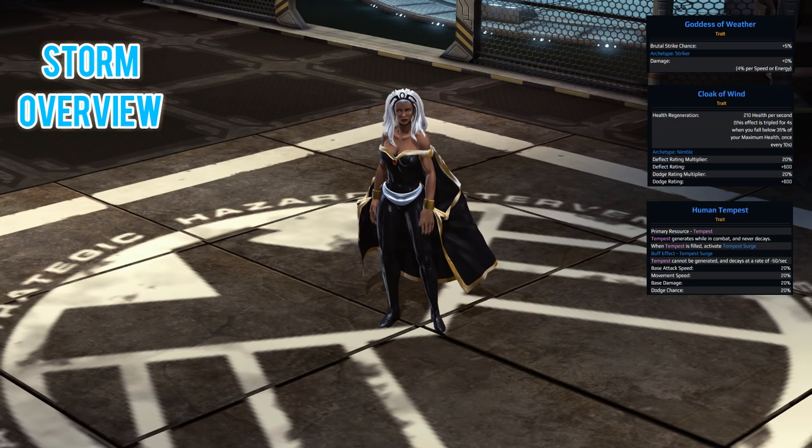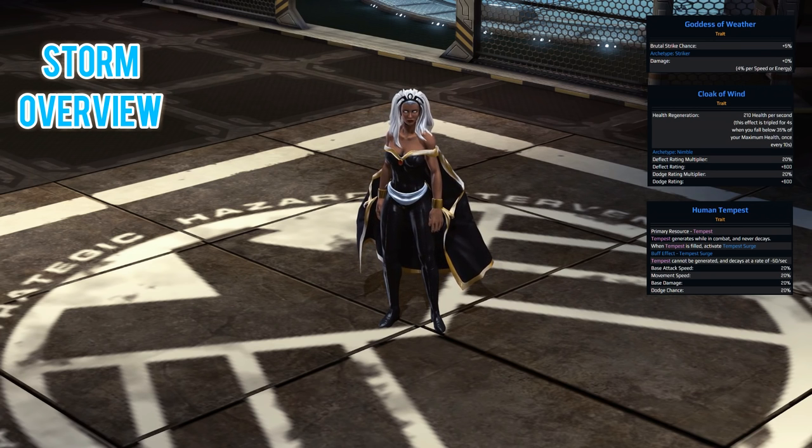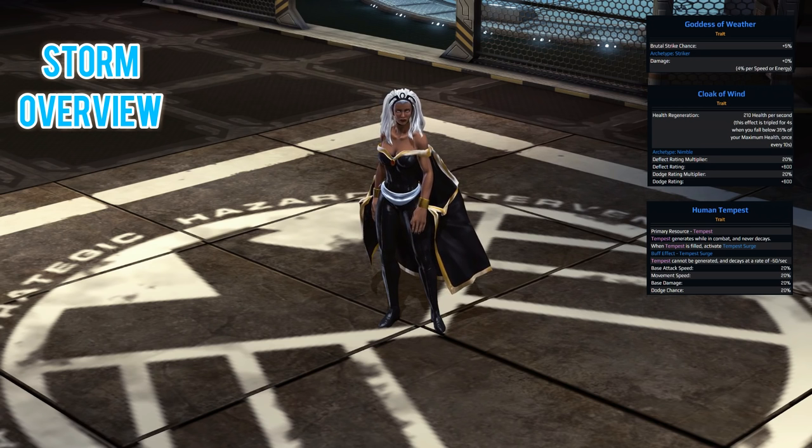Tempest generates while in combat and never decays. When it's filled, Tempest Surge is automatically activated. This is a steroid of sorts and what it does is buff your attack speed, movement speed, damage, and dodge chance. Once you hit full it starts to decay, but while it's still decaying you can use certain hard-hitting skills. It's a really interesting resource and it does add quite a bit of strategy to the character. You can go for certain builds where you want to stack as much Tempest as you can to keep that up, which is a build I actually use myself.